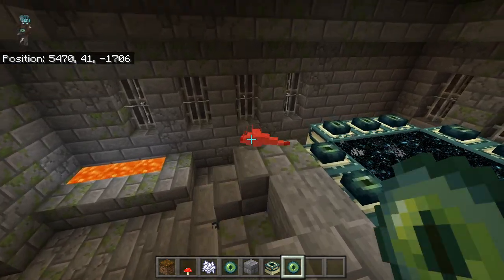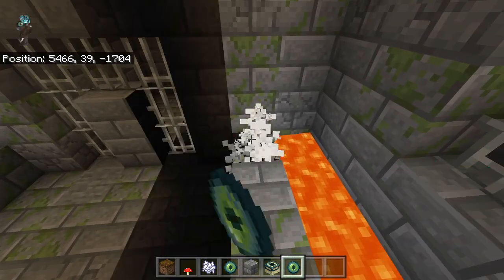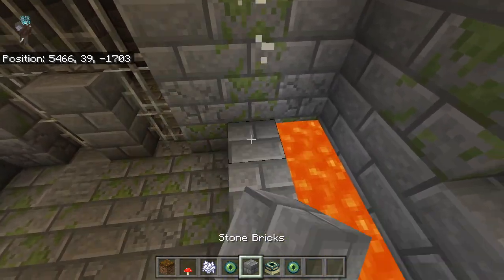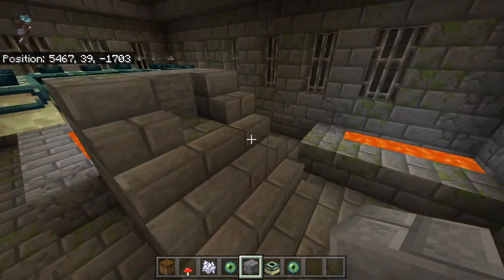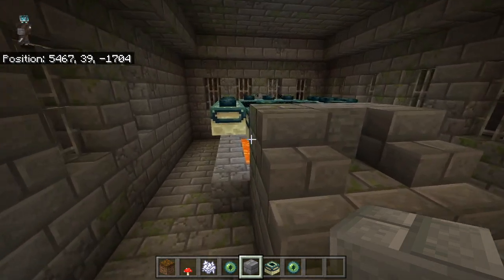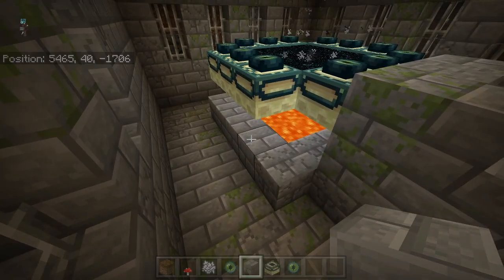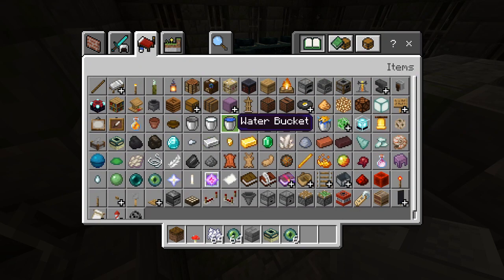One of the first things to do is get rid of this silverfish spawner. I know it's kind of like a Minecraft — what's the word I'm looking for — a lot of people don't like breaking spawners, but the silverfish spawner is kind of useless. Then the next thing we would do is have ourselves a bucket of water.